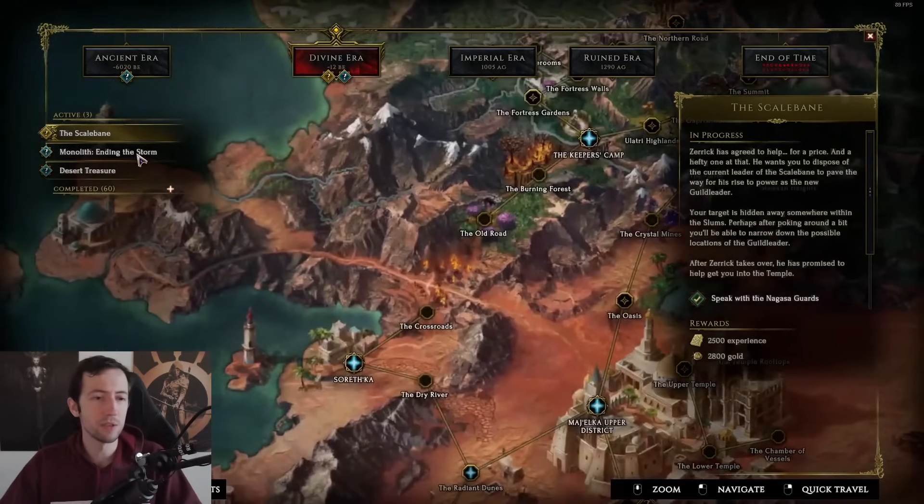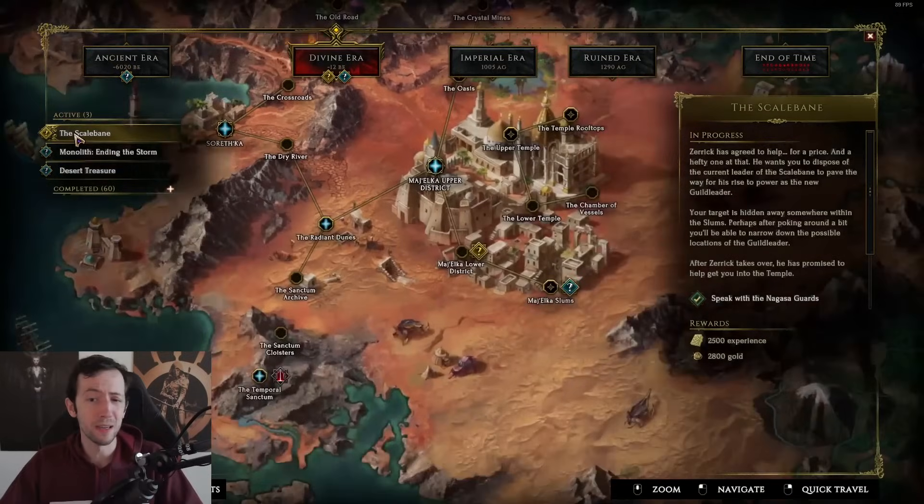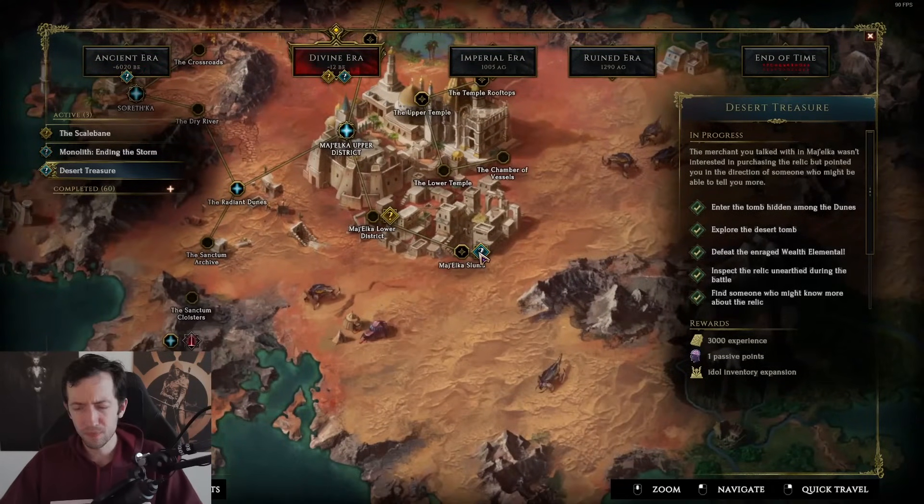You can distinguish them by the golden/yellow icon being the main quest line and the bluish icons being secondary quests. Some of them you want to do, and you can always see on the right what the rewards are — for example, a side quest that gives one passive point and idle inventory expansion. There are more of these quests than you need to do, so you don't have to do every single one, but you want to make sure you do enough to have all these things unlocked by the end of the campaign. Make sure you get those things done before you finish the campaign and go to the endgame monoliths.